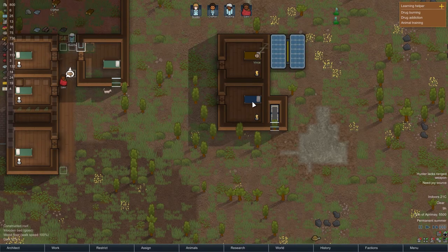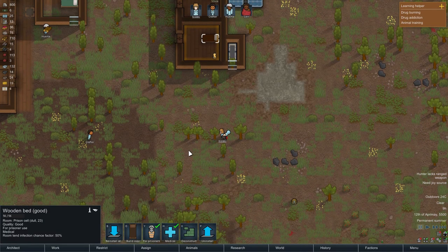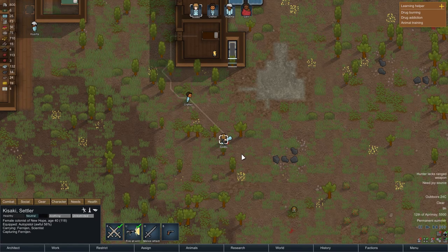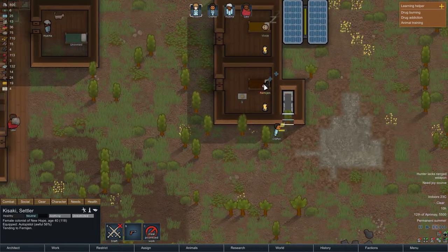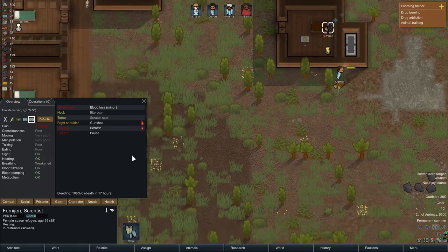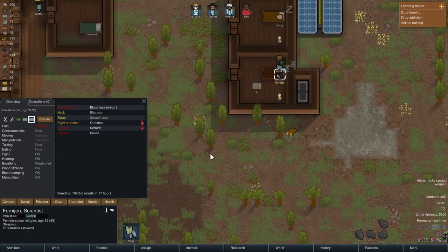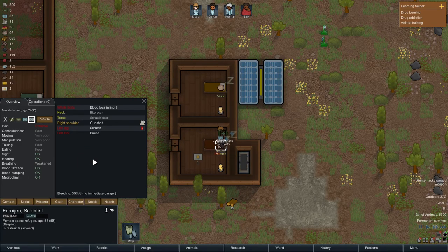I don't have another prison bed, so hold up — I'm going to set this bed for prisoners, and she will be captured, because we really don't know who they are yet. I'll prioritize tending so she will be healed and get our best medicine treatment. Then we'll see if she wants to join our colony or not, but first we need to heal all the wounds. Kisaki is moving quickly over the plains to rescue her.